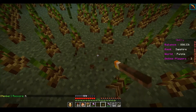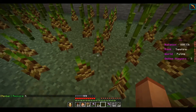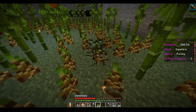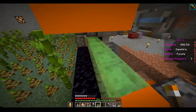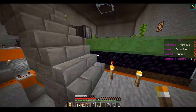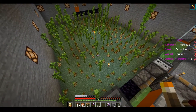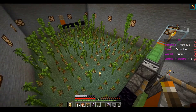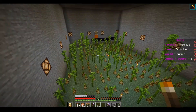We're going to come here and plop down some light, and plop down some light right there. Now, with the light in those two spots, even though we won't be producing bamboo there, it'll make the rest of the bamboo grow faster. You can already see it growing right there and right there. I think that's what we needed was just a little bit more light.